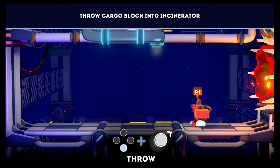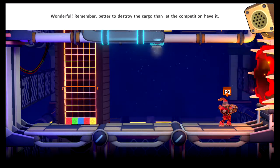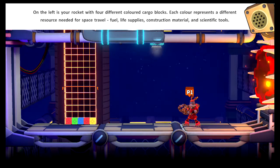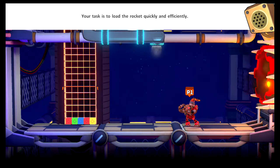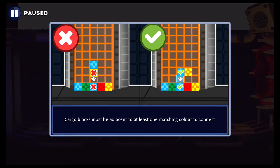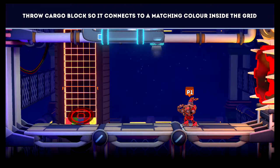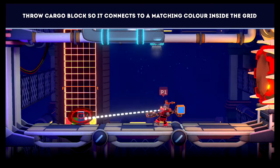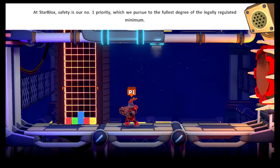Now she wants you to throw it in the incinerator. Better to destroy the cargo than let the competition have it. Your rocket has four different colored cargo blocks — each color represents a different resource needed for space travel: fuel, life supplies, construction material, and scientific tools. Your task is to load the rocket quickly and efficiently by matching colors.